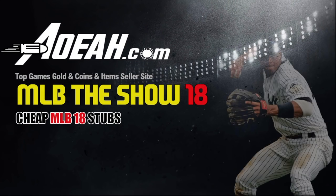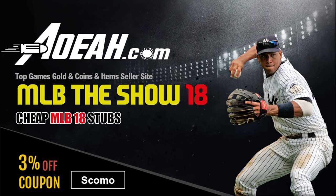Need cheap stubs? Hit up AOWA.com. Use code SCOMO for 3% off.